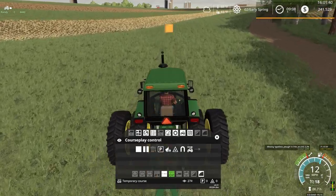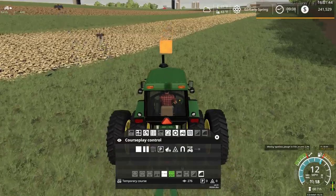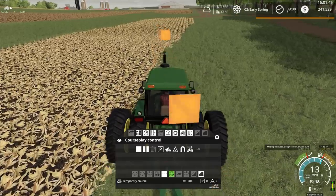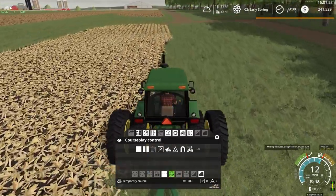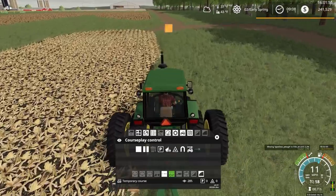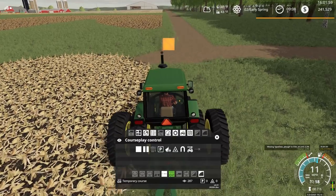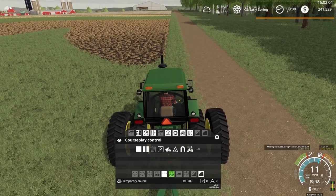Someone did say I should maybe get a 4640 — I think that would be a good fit for the series. I also want to switch out our forage mixing wagon. We've got a new mod from the Buster's community I definitely want to check out. Unfortunately I'm not really in a position to try it on this map, but I did try it on my Autumn Oaks series where I've got everything set up for feeding animals, and it does work over there.